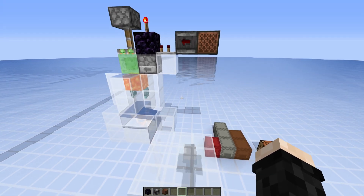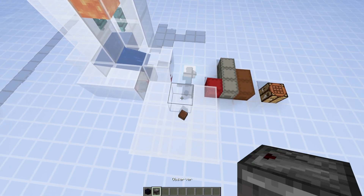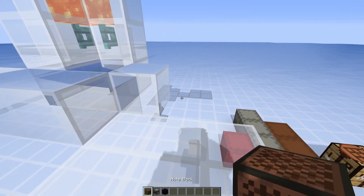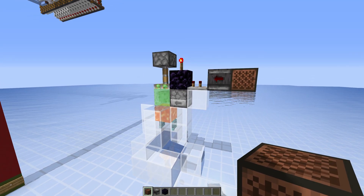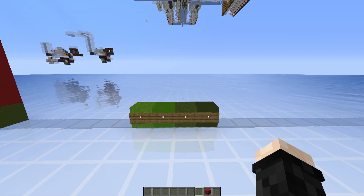So how do we make sure we get the correct items in the correct order? Well, usually you always pick up the first item that was dispensed first — so here it would be the note block, observer, and obsidian. But in this case, since we are dispensing one full box at a time, you will always get one box after the other, so we need to find a different solution.